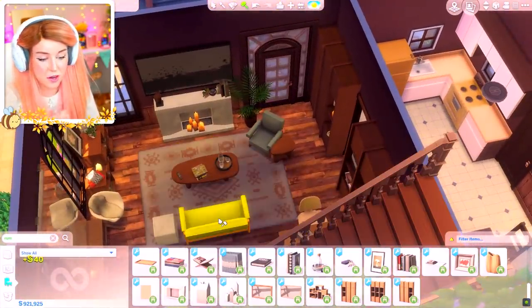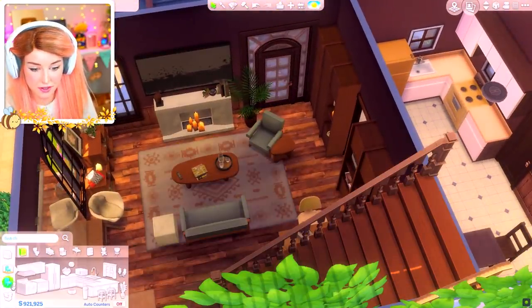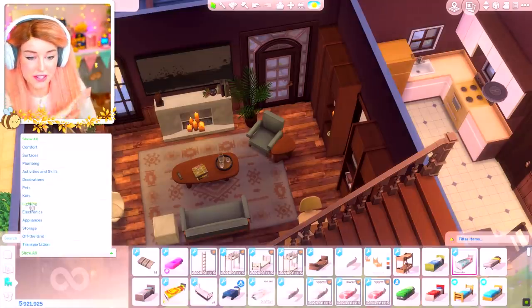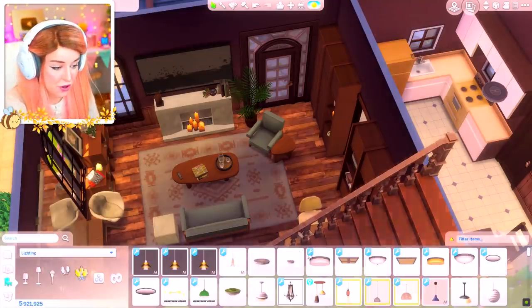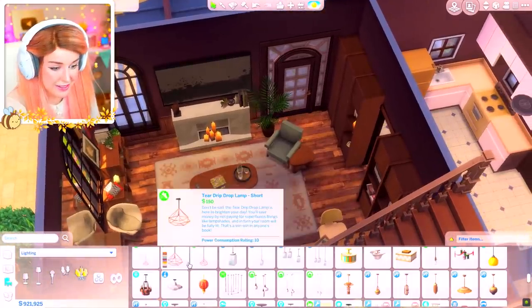And the other big issue is it doesn't come with any of its own lighting, other than the candles. So I don't want to use the little saucer light - I want to go for something a little bit more special. I am going to have to go for one of the either in-game lights or a CC light.